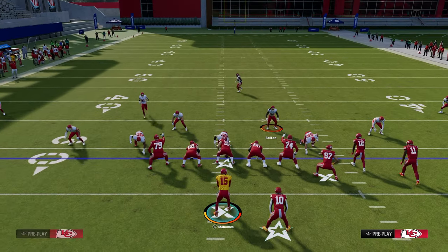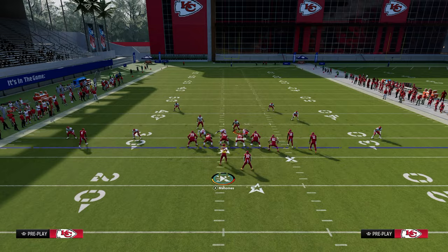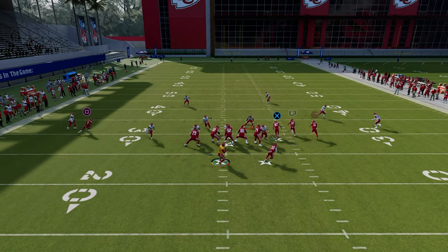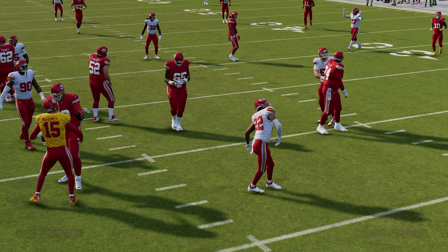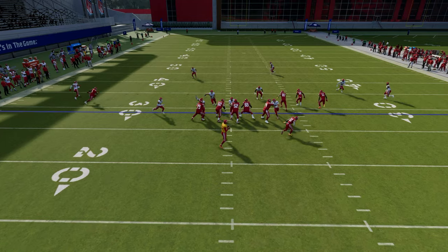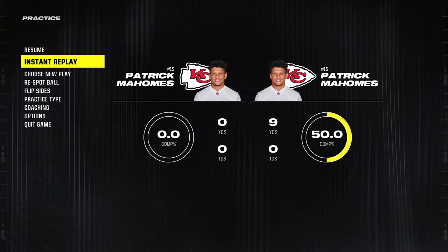Now, what if they decide to send the slot corner? We'll set the blitz up — this is the best five-man blitz in the game, in my opinion. What you're going to do is double team, ID the slot corner, and send five out. The big key here is that while the slot corner does come in, it's because we're double teaming the nose tackle. So if they start to send five, you're going to get pressure, but you have the ability to quick throw your drag. It isn't the end of the world if a slot corner comes free.